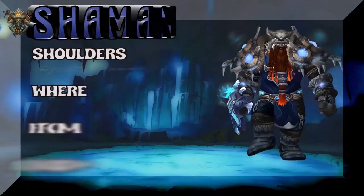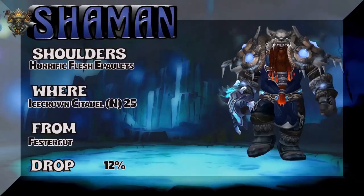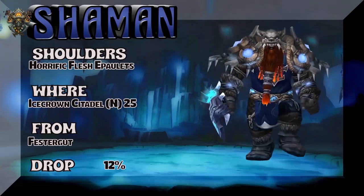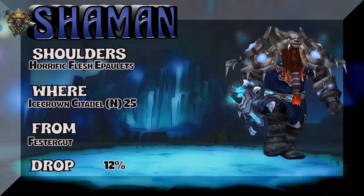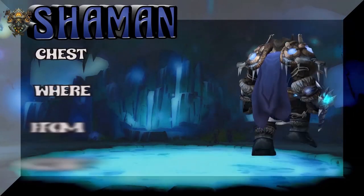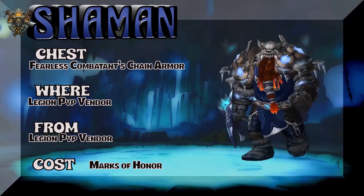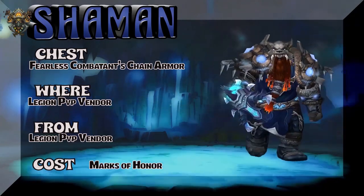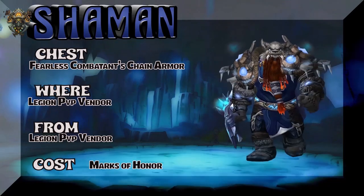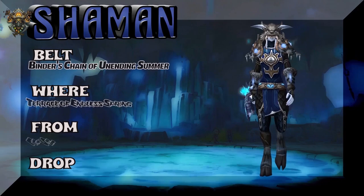Starting off with the dwarf and the shoulders: Horrific Flesh Epaulets, Icecrown Citadel normal 25-man — there's a 12% chance Festergut will drop those shoulders. Moving on, the chest piece is Fearless Combatant Chain Armor from the Legion PvP vendor. Eventually you'll probably be able to buy the set or the piece for marks of honor, but for now it's alliance only.